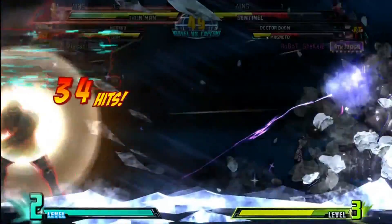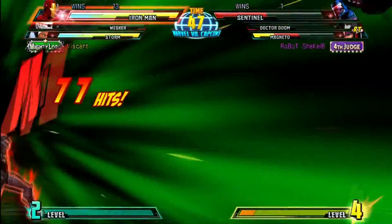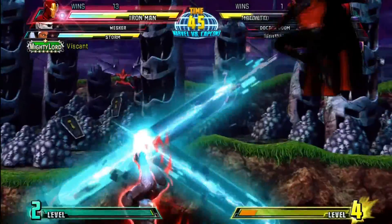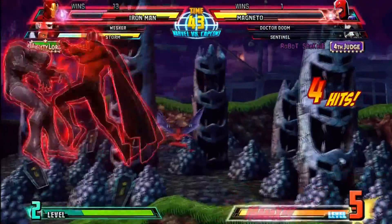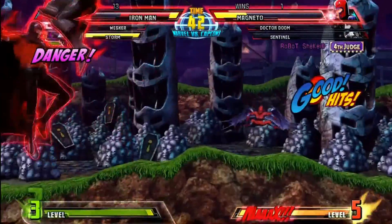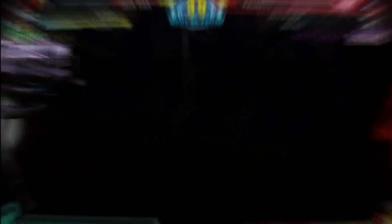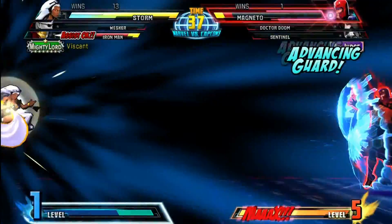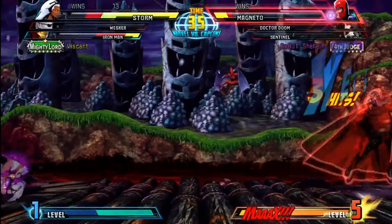You could also do it with light kick, but you have to use a different button because if you use light and medium to do the dash, you can't do the light kick immediately. You have to use medium and hard to do the dash, and then the light kick. So I have the top right button mapped to medium and hard, and then I press that button and then immediately light kick whenever I dash downward in the air, and it becomes a really fast overhead.